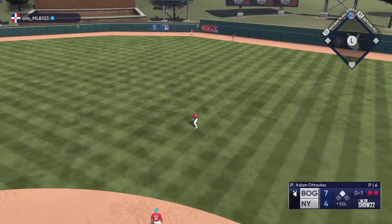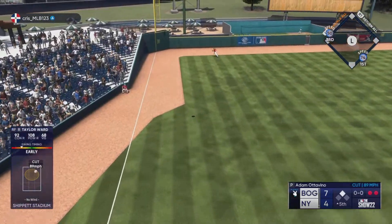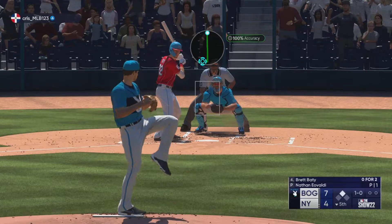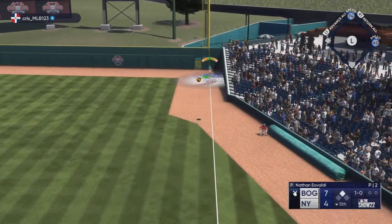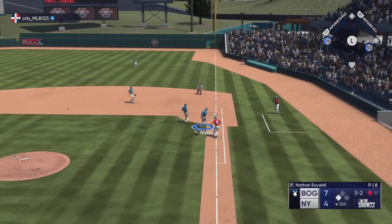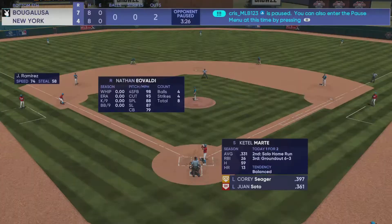Man on second with two away. Here's the power-hitting catcher Taylor Ward — well hit, this one's got a chance, up against the wall. Now in the air down the line — Reynolds drop-steps and heads back on it. Ramirez takes his lead to third with one away. He breaks his bat — Rizzo takes it himself for the out.